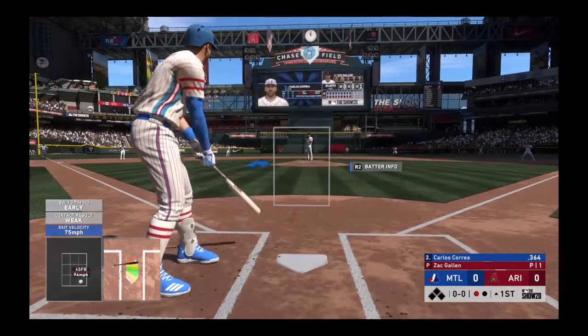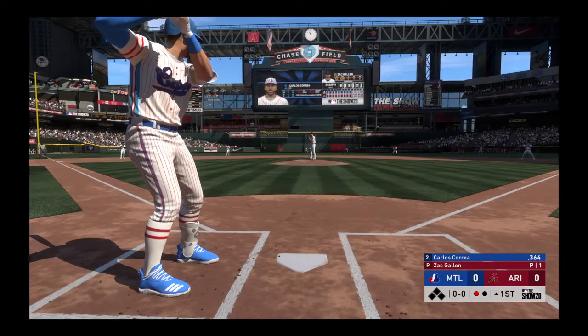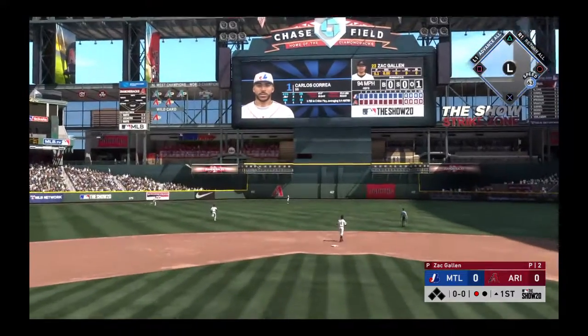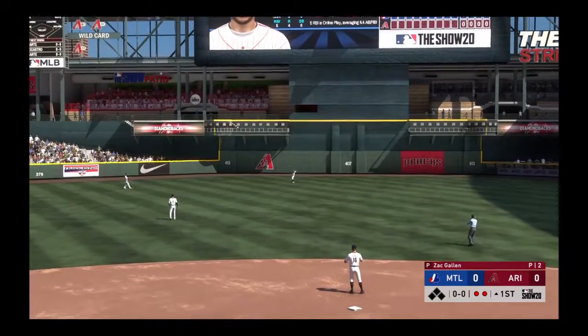Stepping into the box, Carlos Correa. First offering on its way — lifted in the air to center, Marte is under this one and he's got it for out number two.